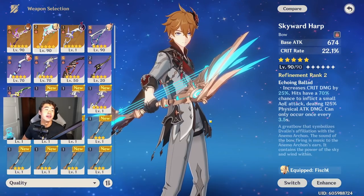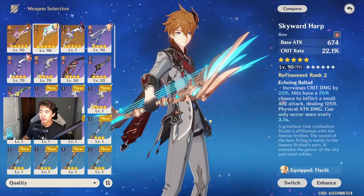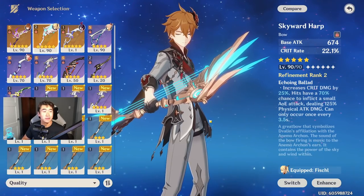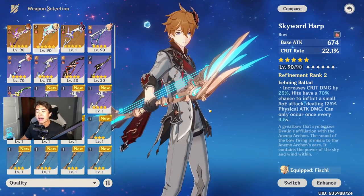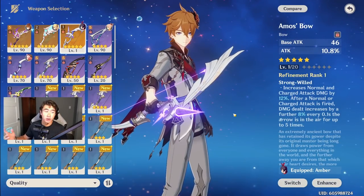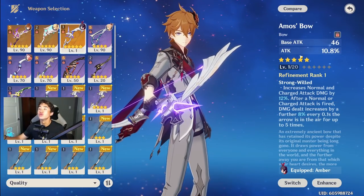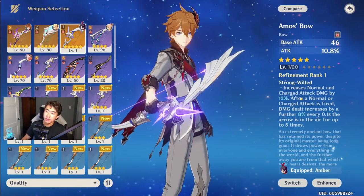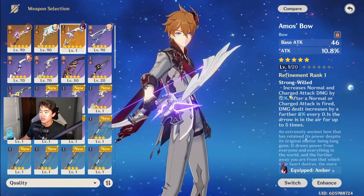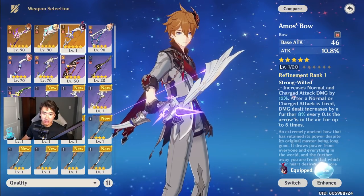Skyward Harp is also a very solid weapon — highest base attack in the game, gives crit rate as a substat, and the passive provides crit damage plus a little extra physical damage every few seconds. The Amos' Bow is another strong five-star option: great base attack, huge attack percent, and the passive increases normal and charge attack damage by 12%. Not as strong as Thundering Pulse but still a very solid five-star bow for Childe.